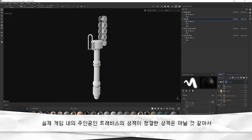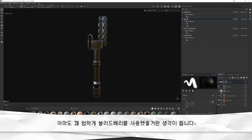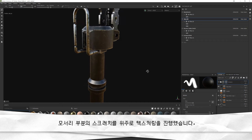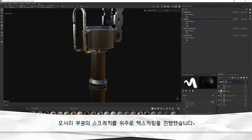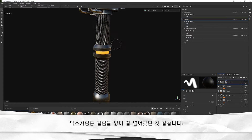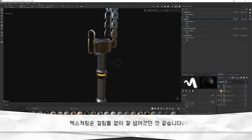실제 게임 내 주인공인 트래비스의 성격이 청결한 성격은 아닐 것 같아서 아마도 꽤 험하게 블러드베리를 사용했을 거란 생각이 듭니다. 손이 닿지 않는 부분의 먼지 표현이나 모서리 부분의 스크래치를 위주로 텍스처링을 진행했습니다. 놓치면 닫히니까 미끌림 방지 처리도 해주고요. 텍스처링은 걸림돌 없이 잘 넘어갔던 것 같습니다.